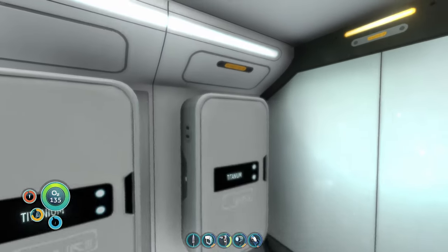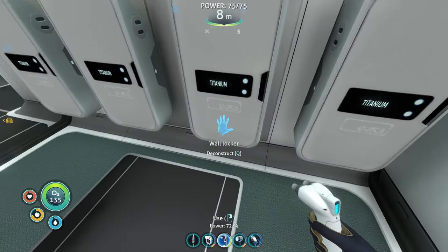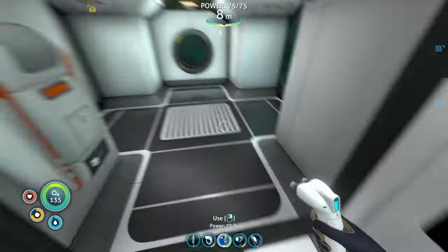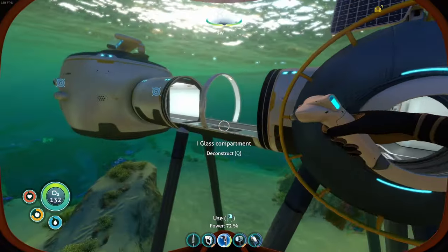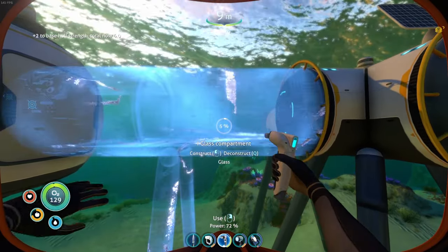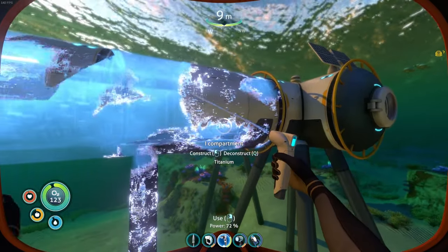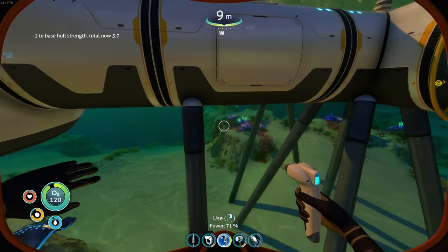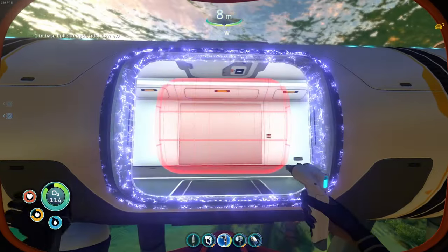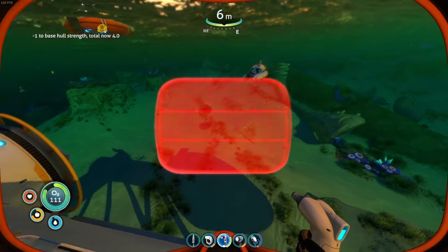What I'm going to do to start things off is grab a bunch of titanium if I can. Believe it or not, I'm still getting used to how this game works with interactions. One thing that is really bad for structural integrity is glass compartments, so I'm going to replace that with a normal tube here, and then we should be able to add windows. I don't know if that is going to have just as much negative impact, if not even more.